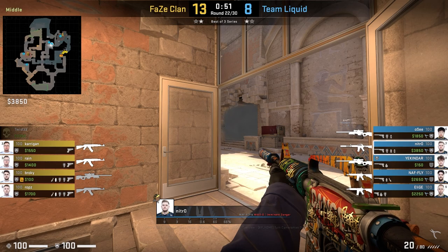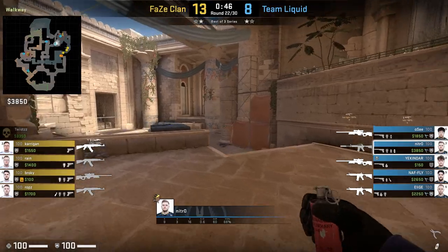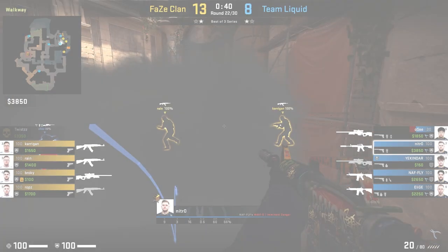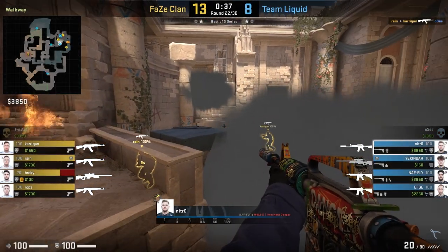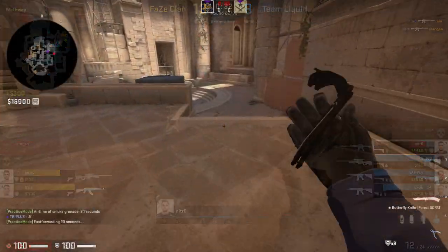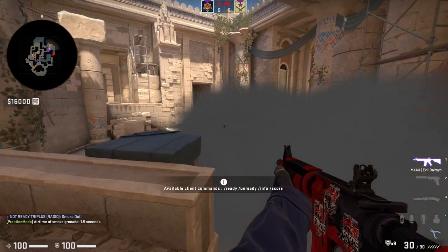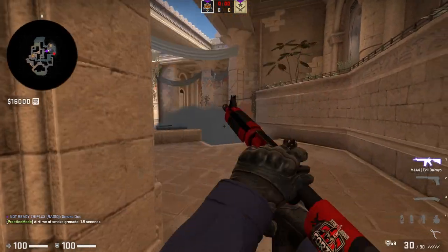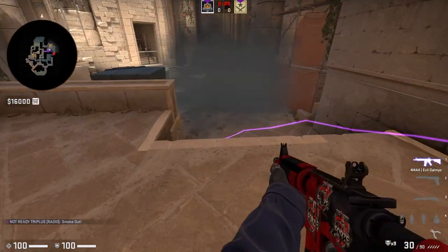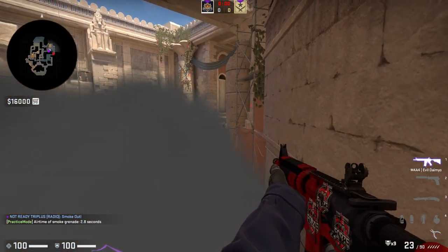One of the best teams right now on Anubis is Team Liquid, and I really like how Nitro approaches the A site. One of the key pieces of utility Nitro uses is this smoke on the bottom of stairs — almost every time Nitro used this smoke he got a frag from it. A lot of the time Nitro just does the smoke on the fly and in general you just need it to land at the bottom of the stairs in around this area. But if you want a more exact lineup for the one-way variation, you just need to be up against this wall and aim at this section on the brick. With this smoke you can get a one-way on both sides, and it's a nice variation to shuffle between on this site.